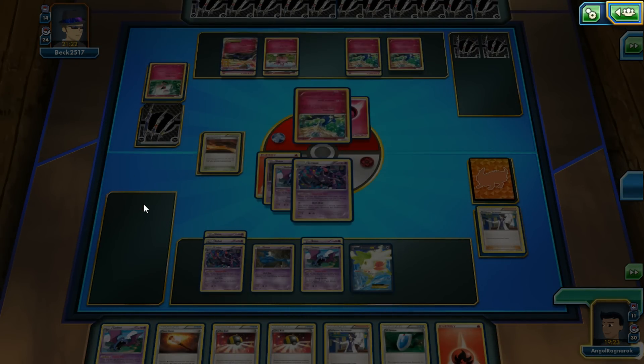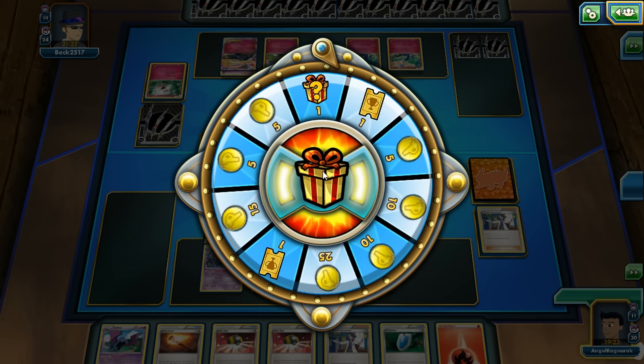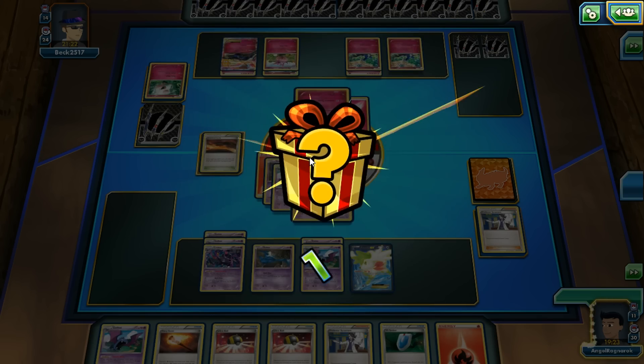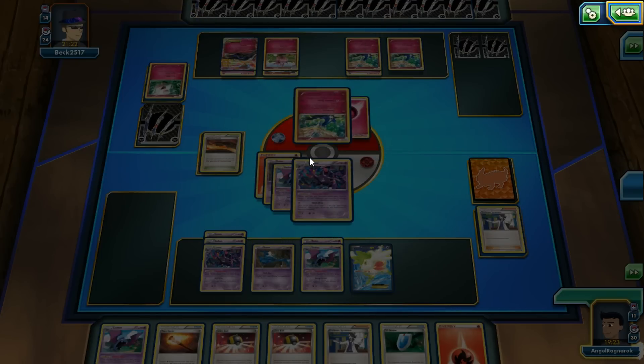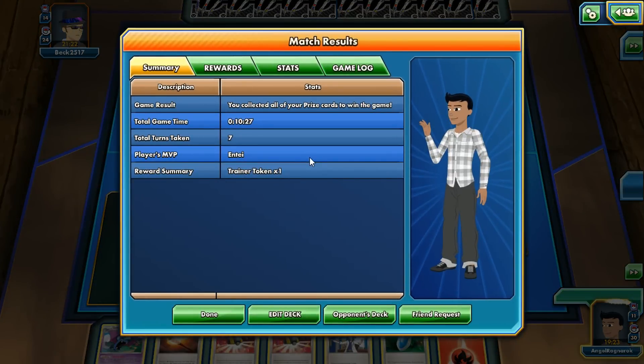Haha! So we're knocking out the Spritzee. I guess we're also knocking out one of the future decks since this is giving you the Xerneas in the ladder. Entei did the most damage — he's the MVP of course with the help of his buddy Crobat and his support buddy Shaman. Even though I don't really want to put Shaman in this deck, it really helps in PTCGO.